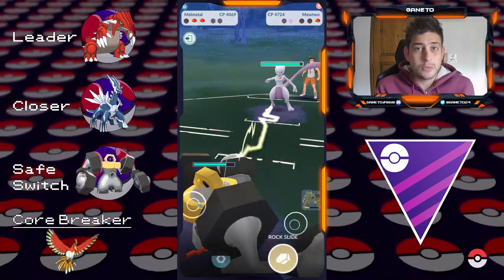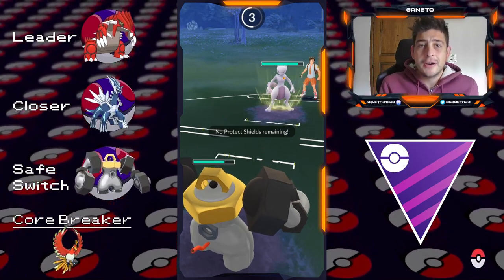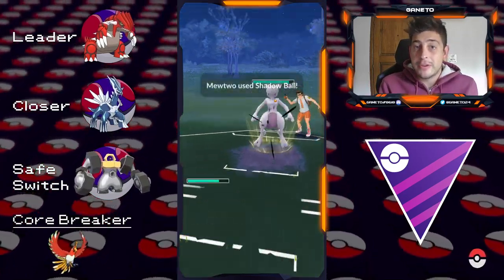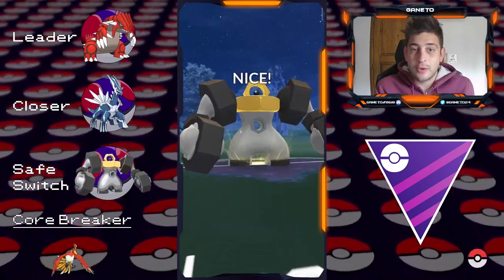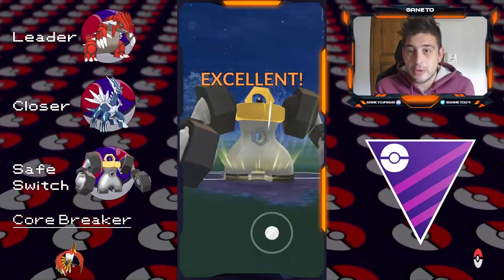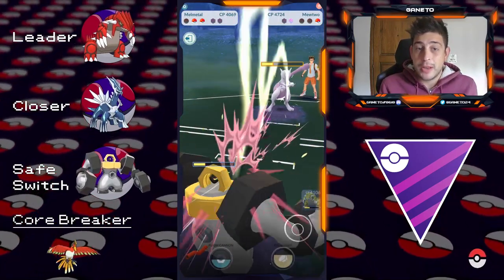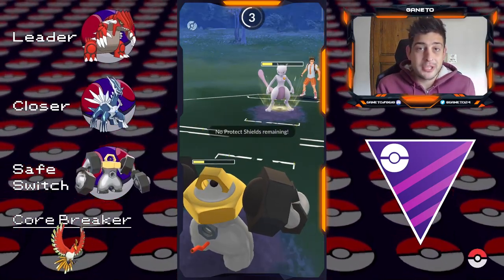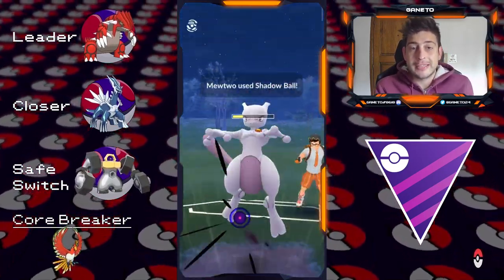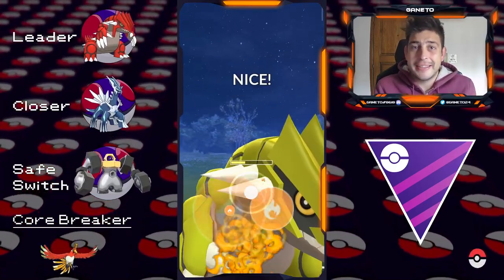As a Core Breaker though, you can see that we have Ho-Oh here, so perhaps you want to use Rock Slide over Flash Cannon or even Super Power, because Super Power is definitely gonna help you a lot against Dialga, which is the king of the meta and pretty much everywhere. Ho-Oh is gonna be able to go pretty well not only against Melmetal, but also against Dialga because it has access to Earthquake, and of course against Groudon, because Groudon is struggling a lot against those Flyers.